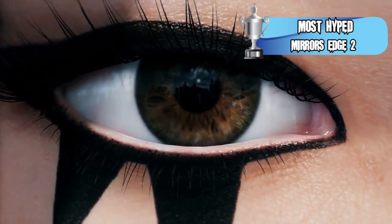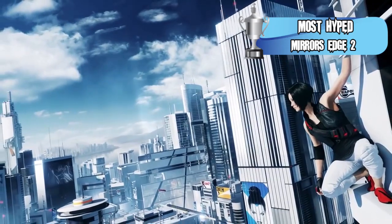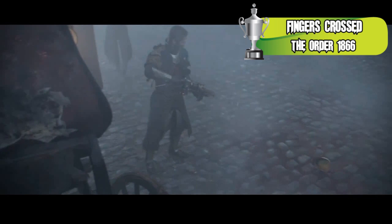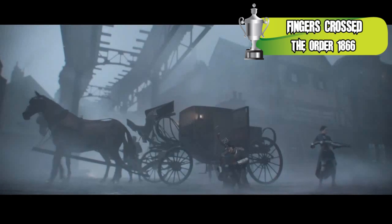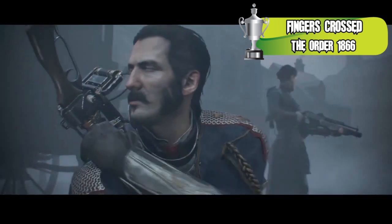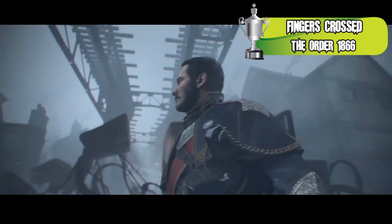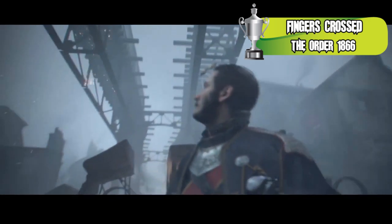Fingers Crossed is a category I invented for games that I think are going to be fun, but my fingers are crossed that they really deliver once they release. The runner-up is The Order: 1886, the PlayStation 4 exclusive from Sony Santa Monica and Ready at Dawn. We didn't get much information on what kind of game it is, but it looks like a squad-based shooter with some time travel mechanics in a Victorian London-type setting, which looked really cool from the trailer. Fingers crossed they can be a standout new IP for Sony.